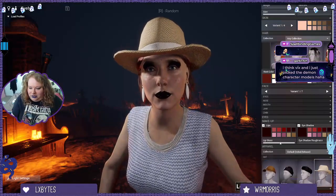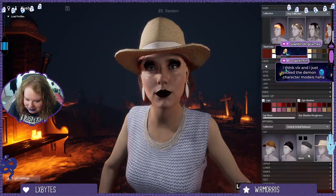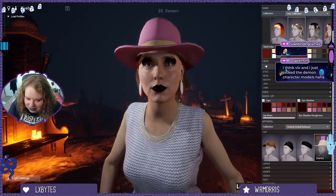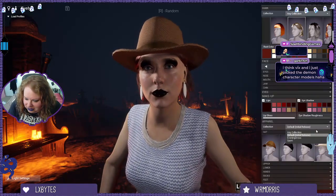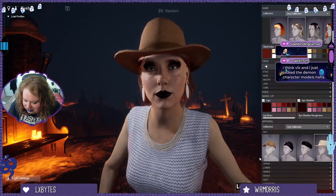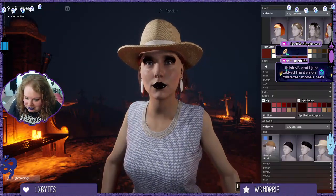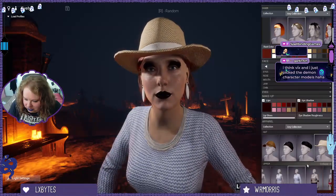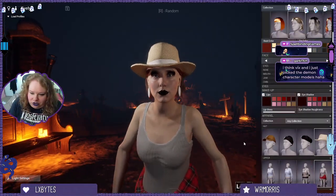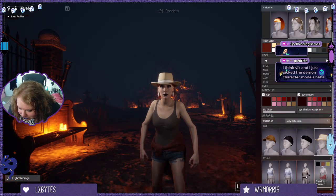Oh my god, I accidentally picked a hat. What if I don't want any hats? This doesn't even come in a good color. How do I remove hat? Remove hat — I didn't mean to click a hat, oh my god. This is very involved. What colors have you got this in? Now that'll do.